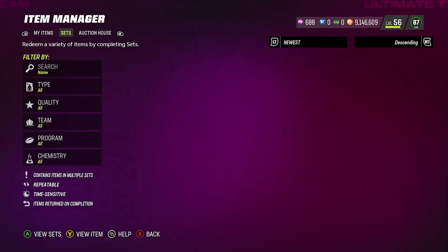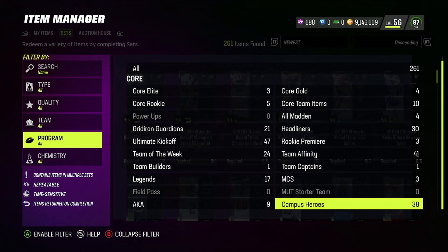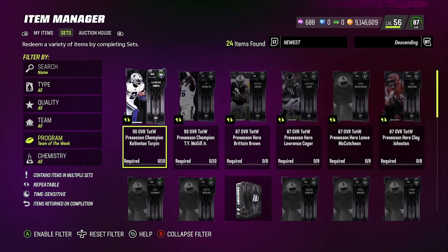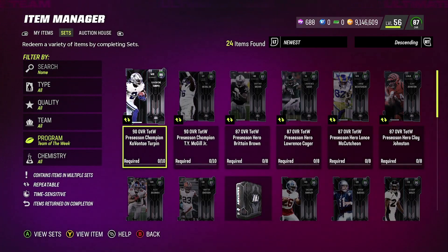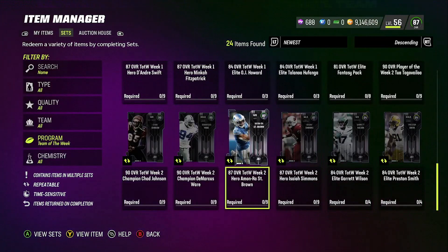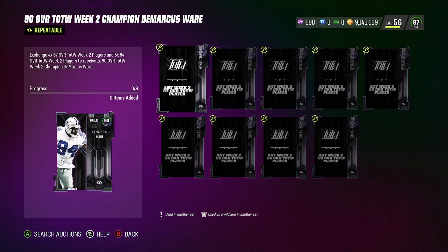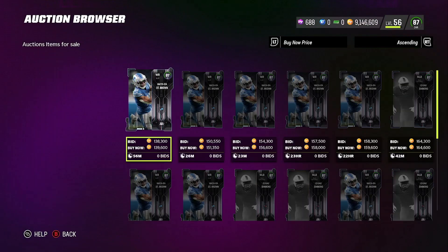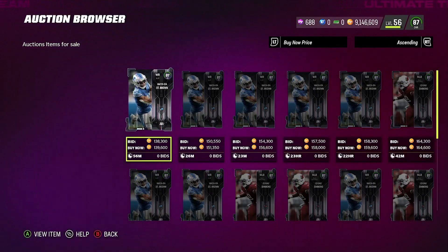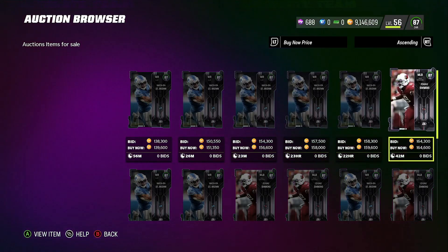So we're going to go ahead and go to sets. Once we're in sets, we're going to go to program and then go to team of the week. I've looked around in all these sets and there is not much profitability, but there is some profit in the 87 Iman St. Brown and 87 Isaiah Simmons. If we look at the market, you can see the 87 just got put up for 139, 151 for Iman St. Brown, and 165 for Isaiah Simmons.